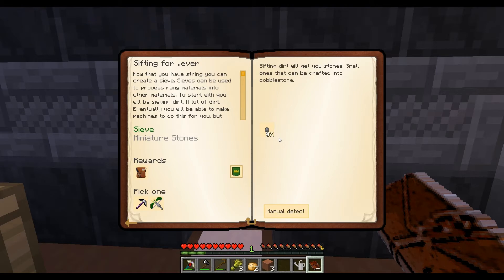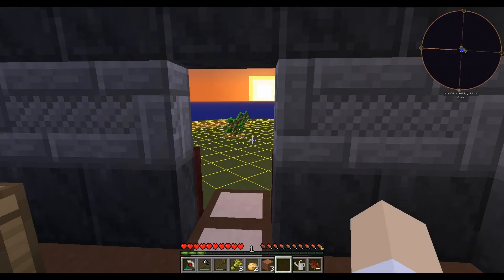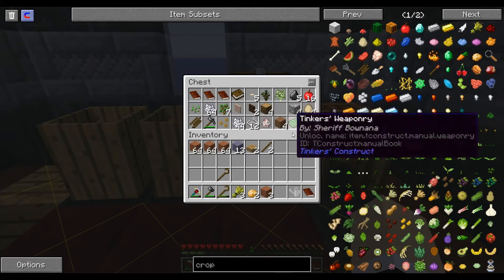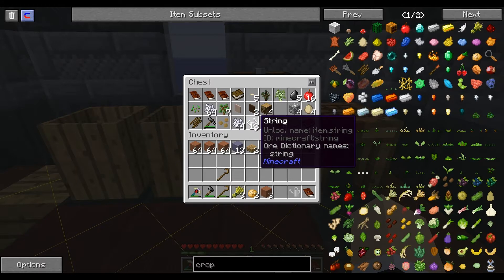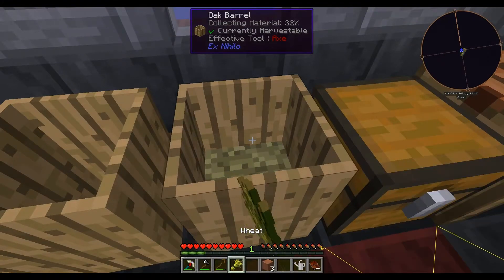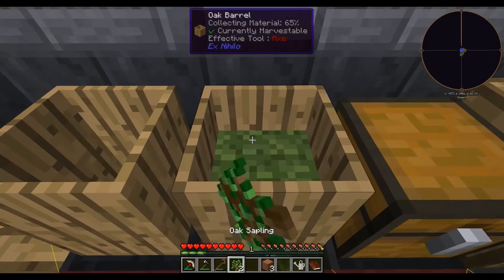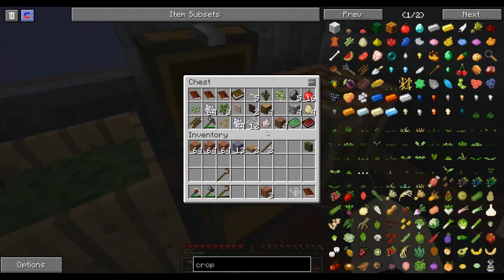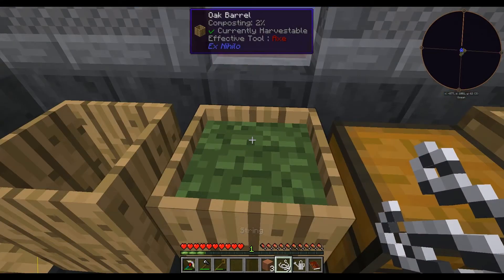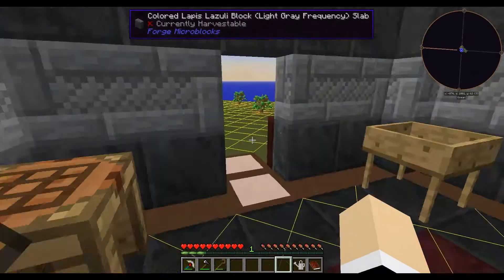We're going to have to get miniature stones to get cobblestones. Let's put that there. We can also decompose the string. Let's put our potatoes in there — you just right-click to add things into the composter. Let's put half of our saplings in there, and now we're at 90 percent. Let's use the rest with string. Now it's composting and going fairly fast.